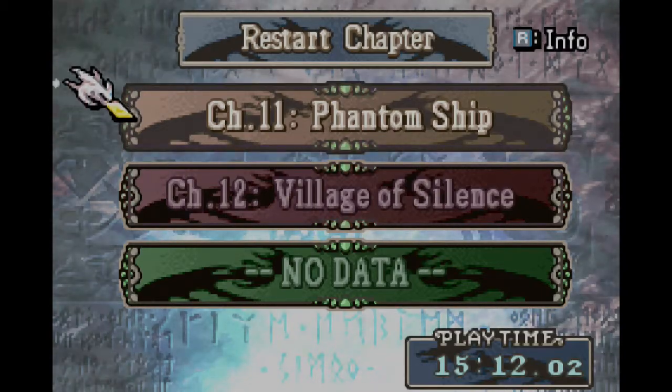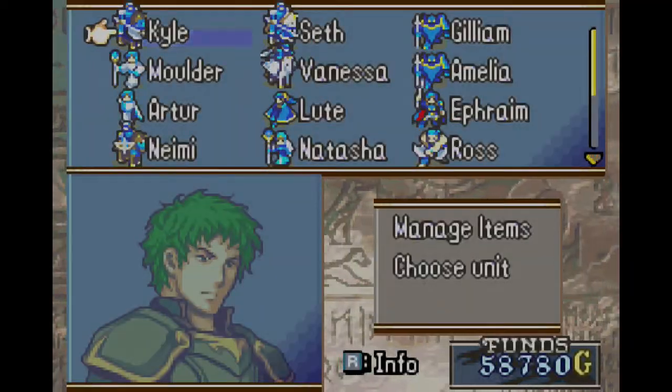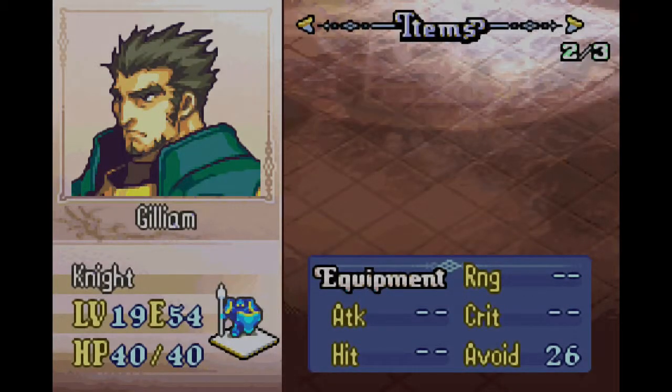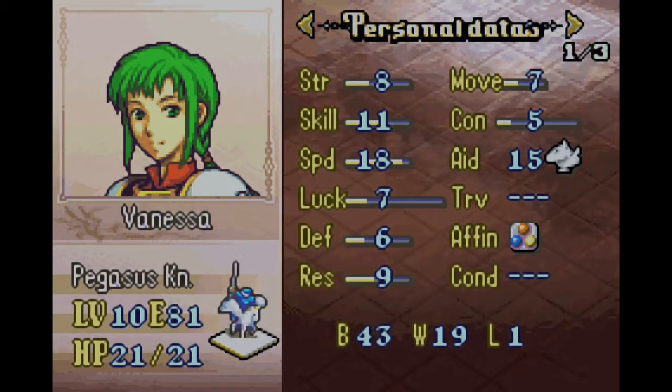We're going to start off looking at a couple of units I leveled up a little bit. Gilliam is almost level 20 with fairly good stats. Brought Vanessa up to 10 — her speed's fantastic, she's getting there, but I didn't want to commit to that yet. Don't know between her and Cormag.